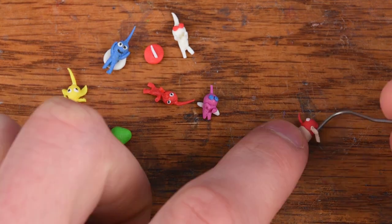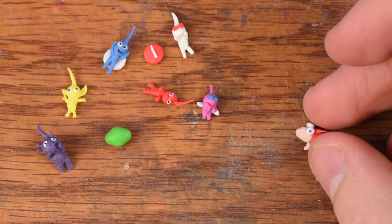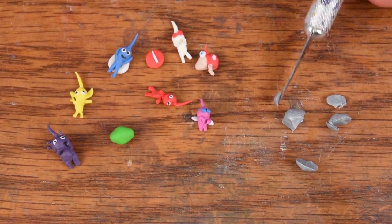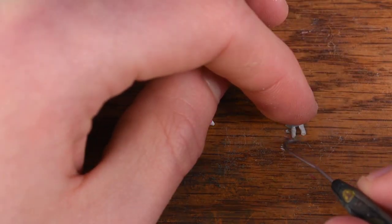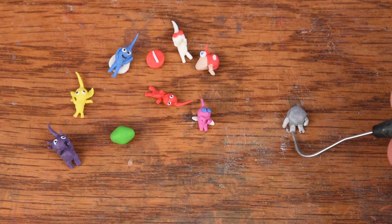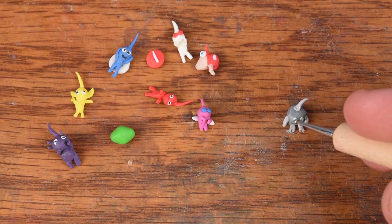Now here's the little Bulbmin I was talking about. This guy's kind of creepy, but then so are the enemies. And for our final Pikmin, I almost forgot about this guy - this is the rock Pikmin. You can throw him at different things and he does a lot of damage because he's a rock, but he can also break through crystals, which makes unlocking new areas possible. There are certain enemies that are also made of crystals that you have to use this guy on.